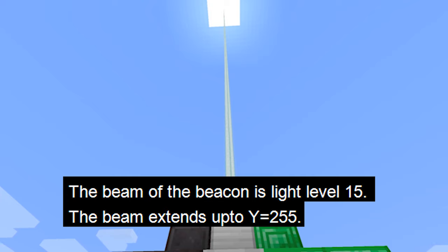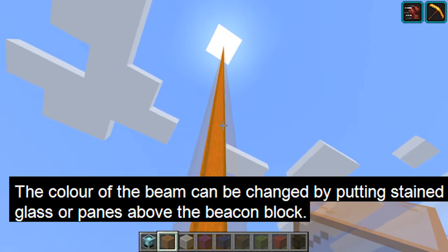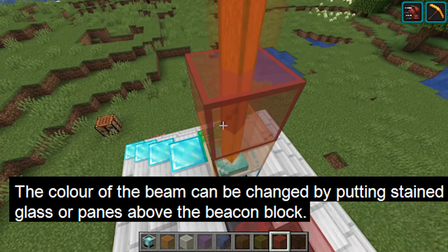The beam will extend up into the sky to Y layer 255. Because of this, it can make the beacon a useful landmark as you can see the beam from a distance. The color of the beam can also be changed by placing stained glass or glass panes anywhere above the beacon block.